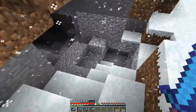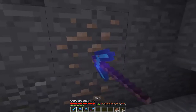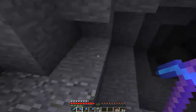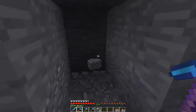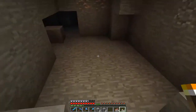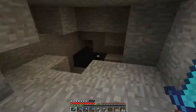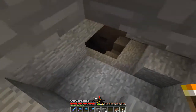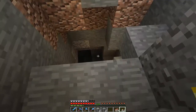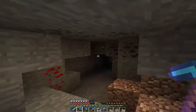It looks like there's another cave here — oh yeah, right there, that was quick! But that's only two pieces of iron. We do actually only need one piece for the flint and steel, so that's not too bad. I think I'll explore this a little bit further. I hear a skeleton — maybe he's on the surface. I'm going to explore this a bit off camera to see if there's anything interesting down here.